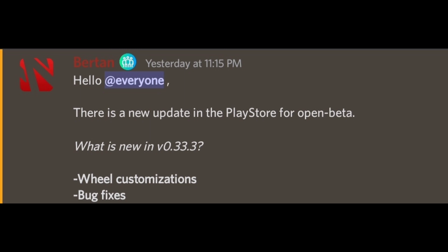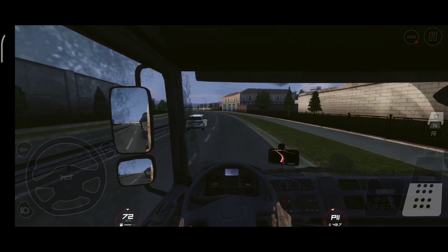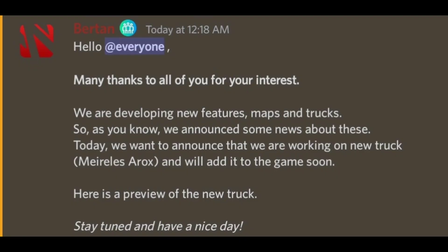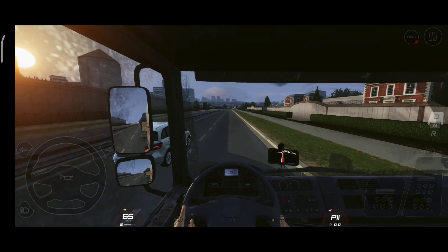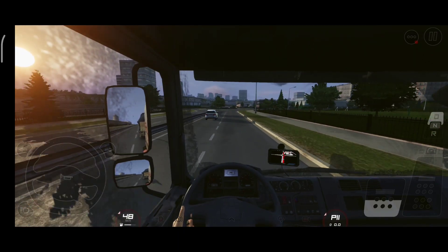Next is the upcoming truck that the developers slipped into the server yesterday just to keep everyone company. Bertan said thanks for the support and interest, and confirmed they are developing new features, maps, and trucks. The new truck will be called the Meireles Arocs in-game — which is actually the Mercedes-Benz Axor — and they say it will be added very soon.